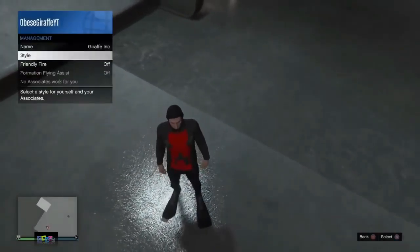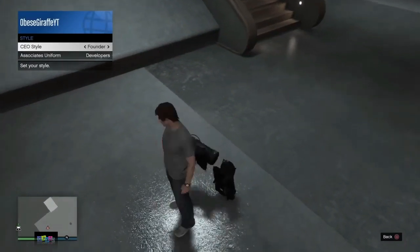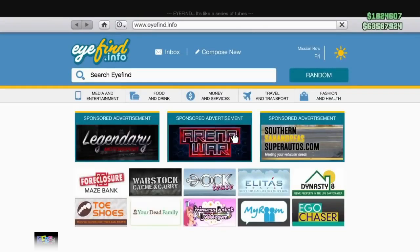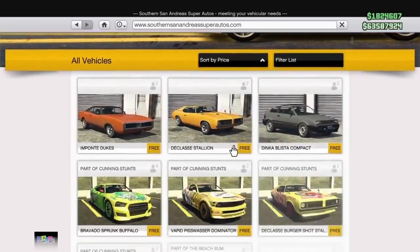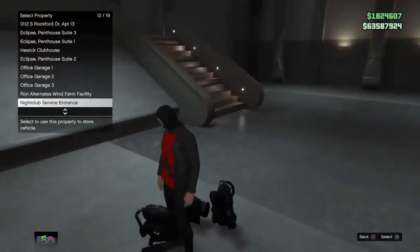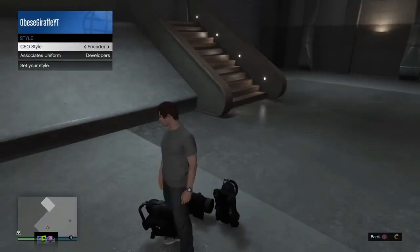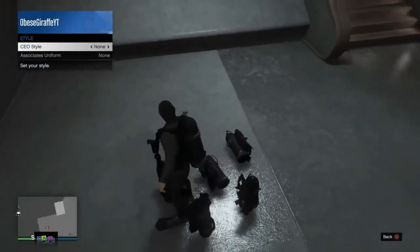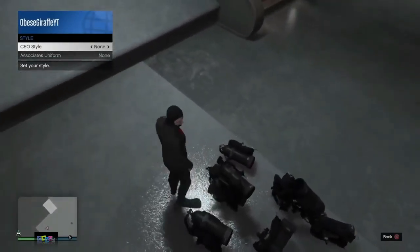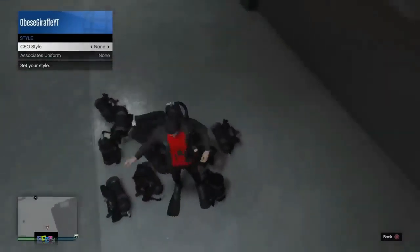Once inside, do the trick we did with the scuba tanks earlier. Open your interaction menu, go to SecuroServ CEO, go to Management, then Style, change it to an outfit and then change it back to None. Every time you do that you should be dropping a scuba tank. Once you've done that, open your phone, go to the internet, and go to Southern San Andreas Super Autos. Buy a Fagio for your nightclub service entrance. Now fill the whole area with scuba tanks — try to cover as much of the floor as possible around this area. Keep doing this for about 2 minutes because it takes 2 minutes for the Fagio to be delivered.